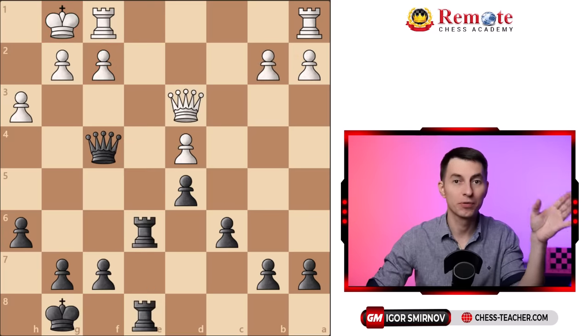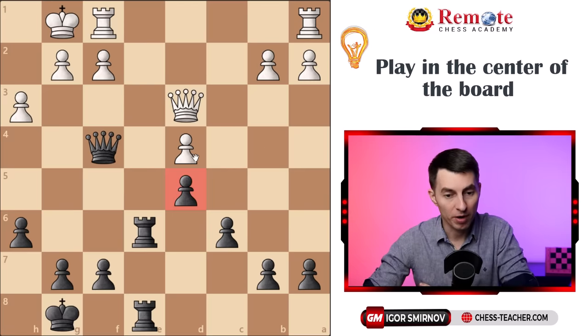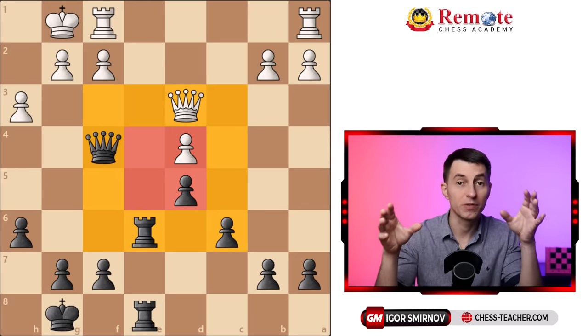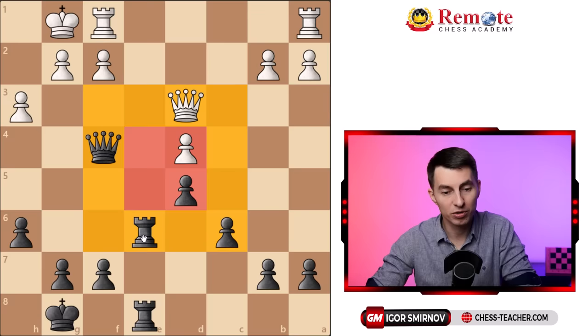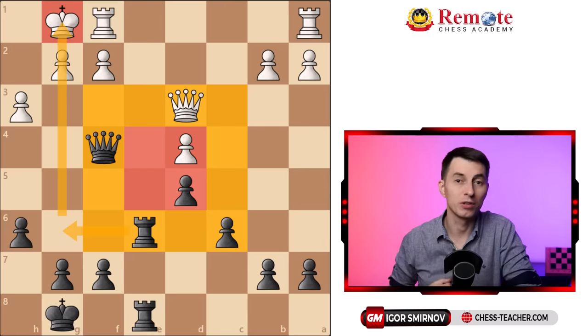There is also an additional but very important idea we can learn from this example. You want to play in the center of the board, because that's the most important area. By saying the center of the board, I mean mostly these four squares right in the middle. Sometimes we also refer to the so-called large center, where we include one more line of squares around it. You want to operate on this territory, because if you're capable of doing this, you will dominate the game. Knowing this, you can already see that rook to g6 — which was played in the game — was a move in the wrong direction, because we moved the rook off the central file to the less important file.